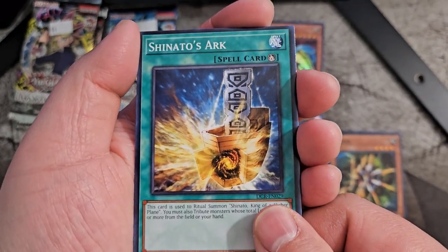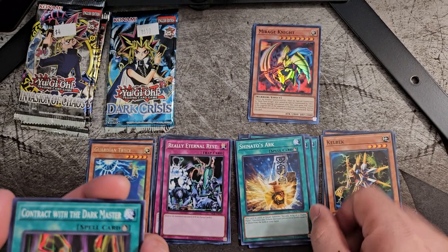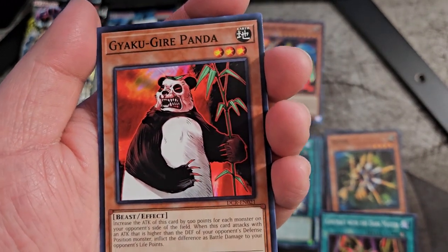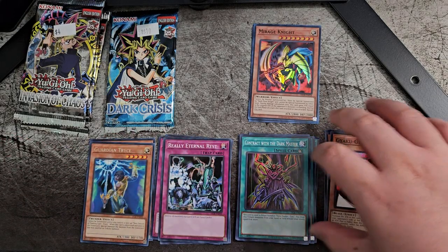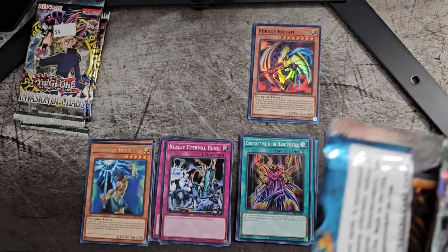I'll just put that over there with the Cost Down. We got Shinado's Ark and Contract with the Dark Master. We got another one — Gyaku Gaier Panda. That's it. Damn, we are two for three for getting actual holo cards. That's awesome.